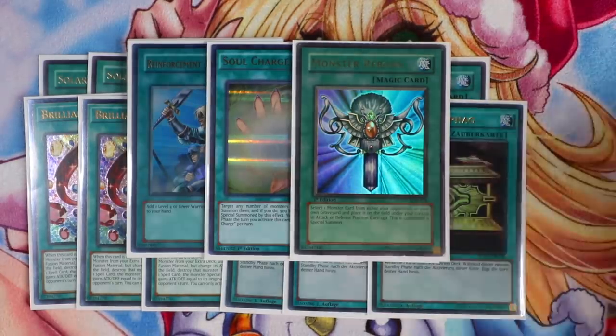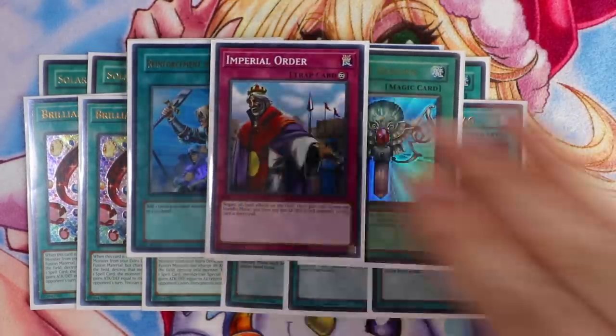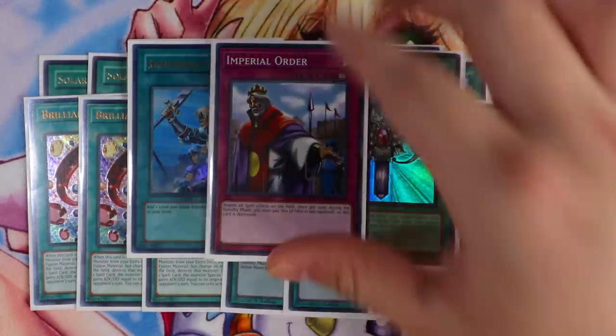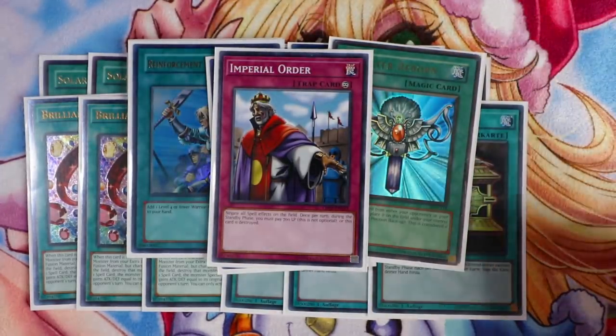For your one Trap card: one Imperial Order. Curious is game - you go Curious, send Imperial Order, make Griffin, set this back, pass against Striker. You automatically just win the duel.